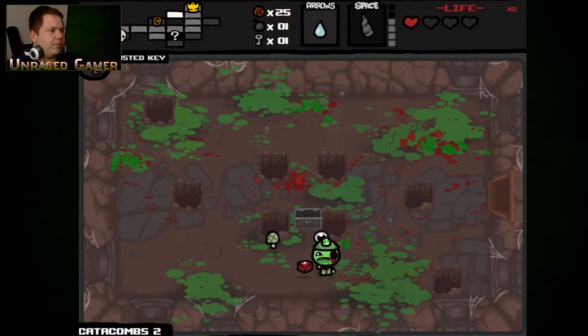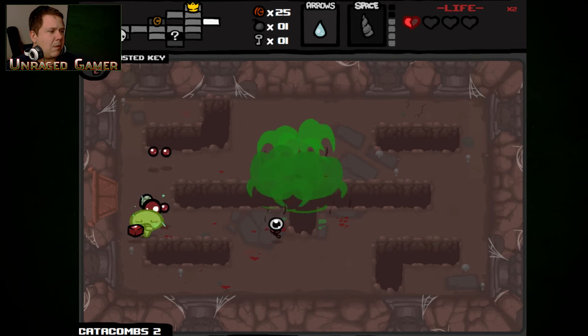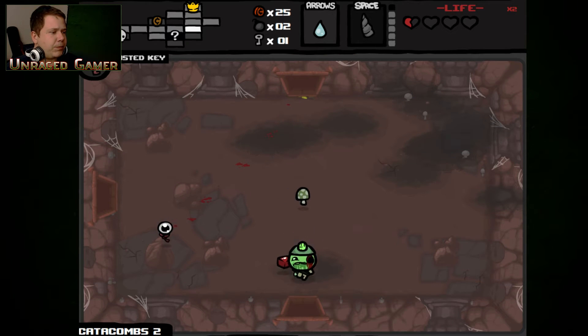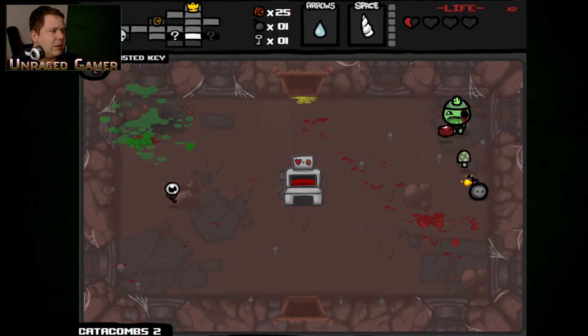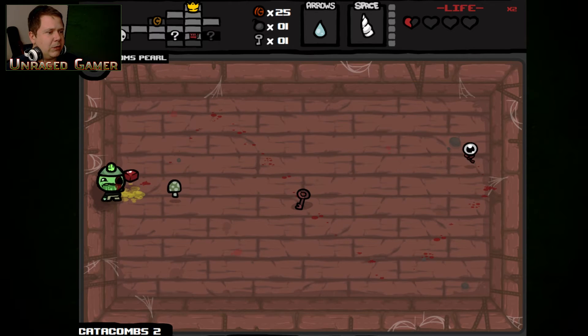We need two more rooms to clear so we can have invincibility, and we also need to not get hit anymore. I'm going to need you to come in on Saturday to the blood bank. Mom's Pearl — Mom's item increased. I wonder if I get Mom's Knife — I've never had it. It's probably not even unlocked.